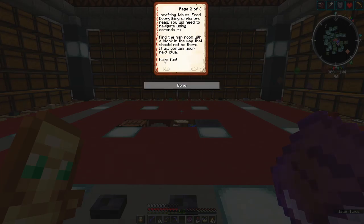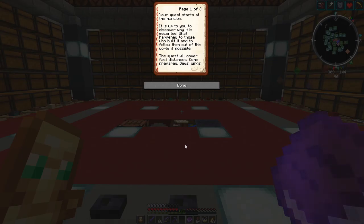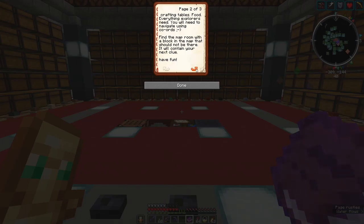Let's quickly have a look at the quest book. Your quest starts at the mansion. It is up to you to discover why it is deserted, what happened to those who built it, and to follow them out of this world if possible. The quest will cover vast distances — come prepared: beds, wings, crafting tables, food, everything explorers need. You will need to navigate using coordinates. Find the map room with a block in the map that should not be there. It will contain your next clue. Have fun.